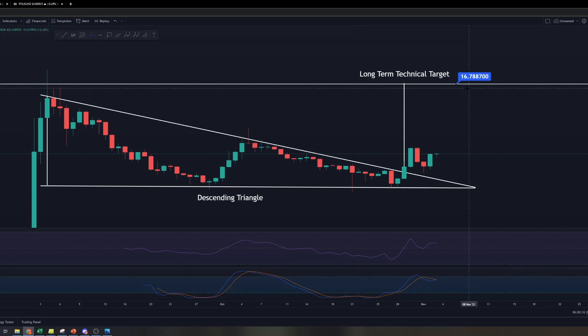How do I know what the technical target is? Typically, when we look at the descending triangle pattern and we break out, regardless of whether it's to the upside or to the downside, the height where we first formed that triangle is usually the technical target. In this case, we overlay that height around where the breakout happened and that's how we get a technical target of $16.80.